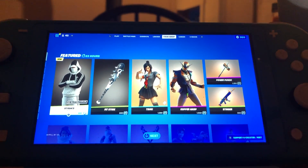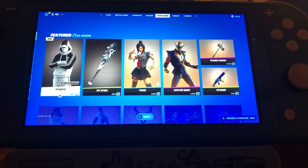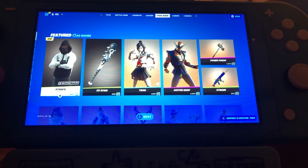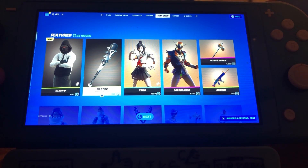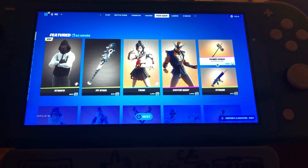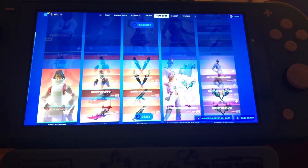What's up guys, welcome back to another item shop review. Today we have the Stash skin, the brand new Stash skin which came from the 'I Like to Move It' trailer. We also got the Fish Foot Stick pickaxe and Tusky.